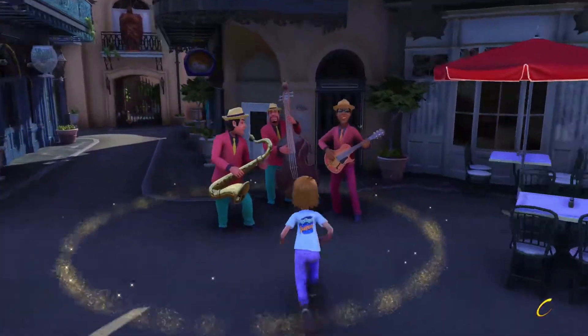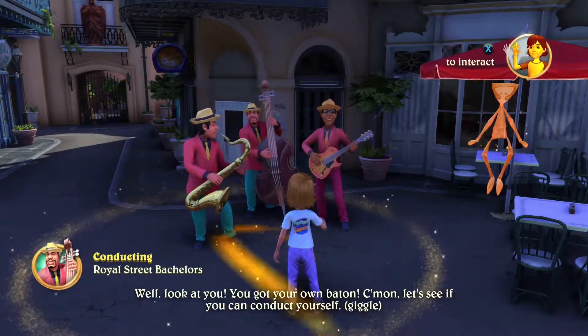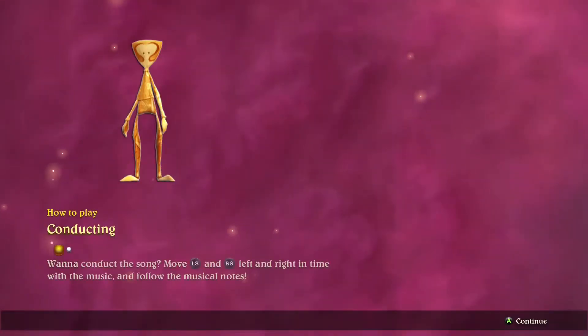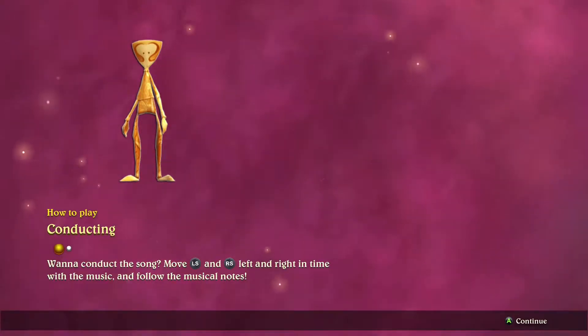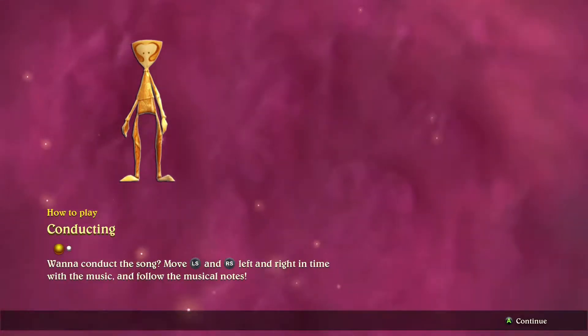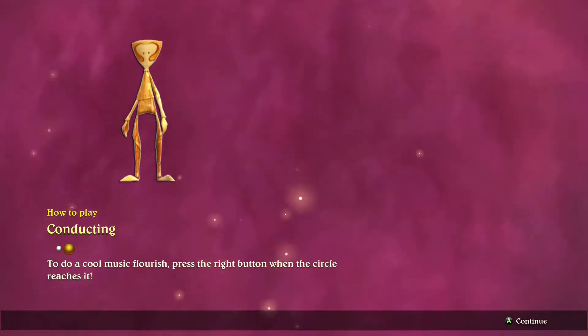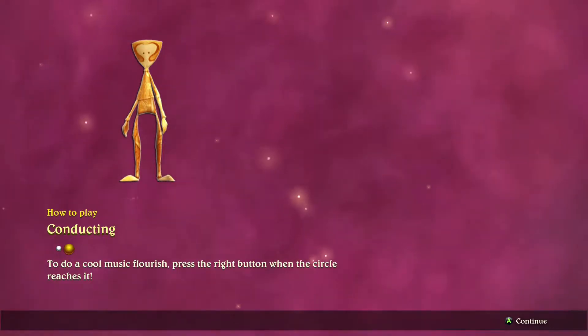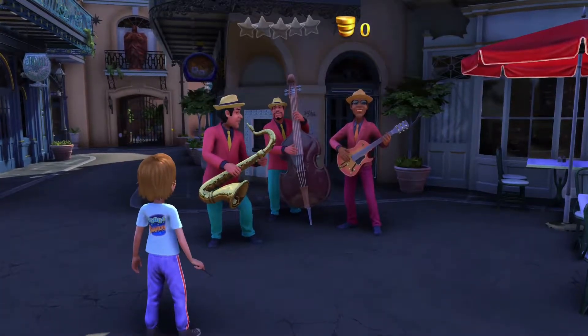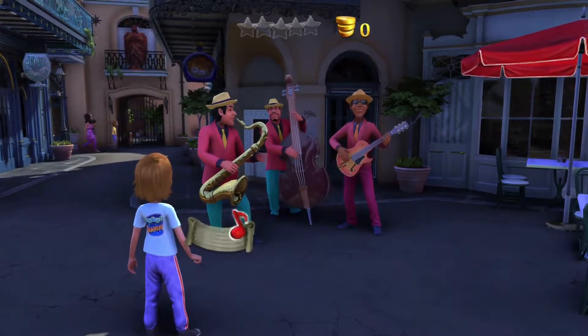Okay, our first conducting spot is right here. Look at you, you got your own baton. Come on! Royal Street Bachelors — let's play. Conducting: want to conduct the song? Move the left stick and right stick at the same time with the music and follow the musical notes. To do a cool music flourish, press the right button when the circle reaches it. Okay, already getting it wrong.